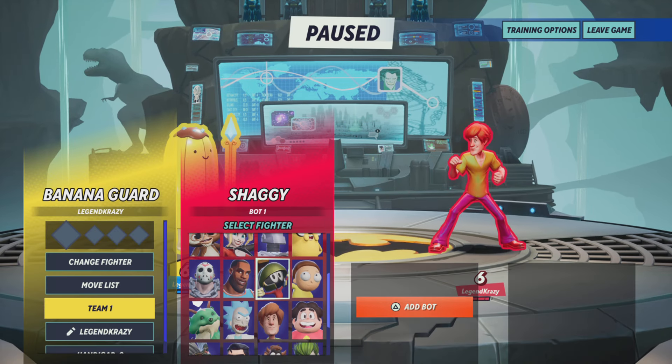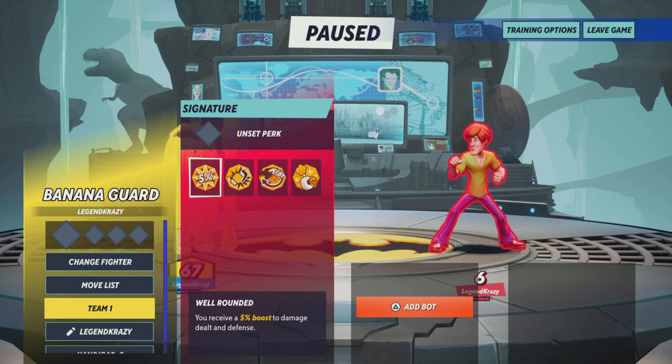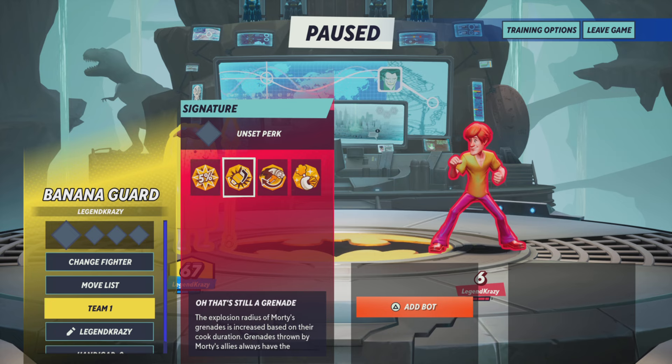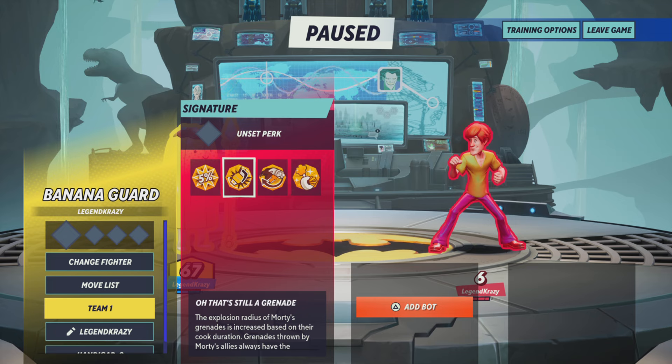Let's get back into training and pick Morty — not the other guy, that's a different show, but Morty nonetheless. So he's lucky enough to have four perks. He's got Well-Rounded, which we all know and love — standard for every character. I actually do kind of like how they have that for every character.